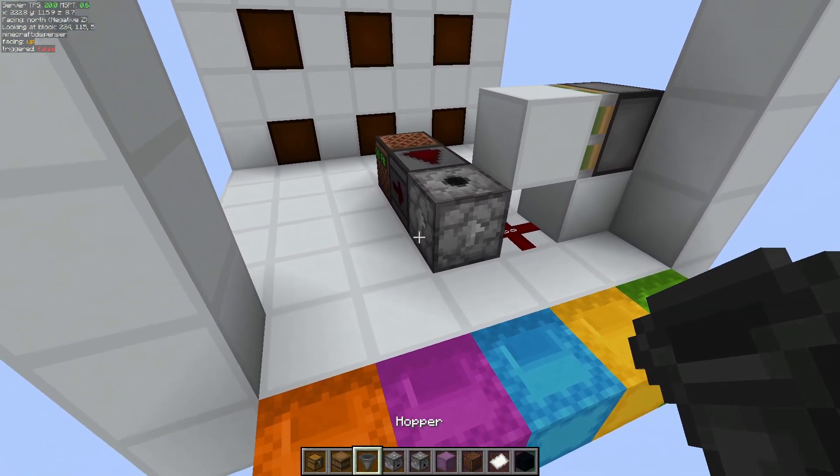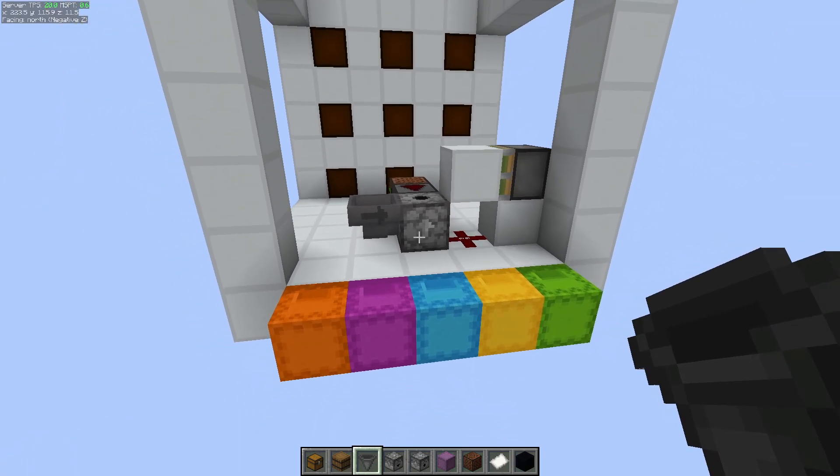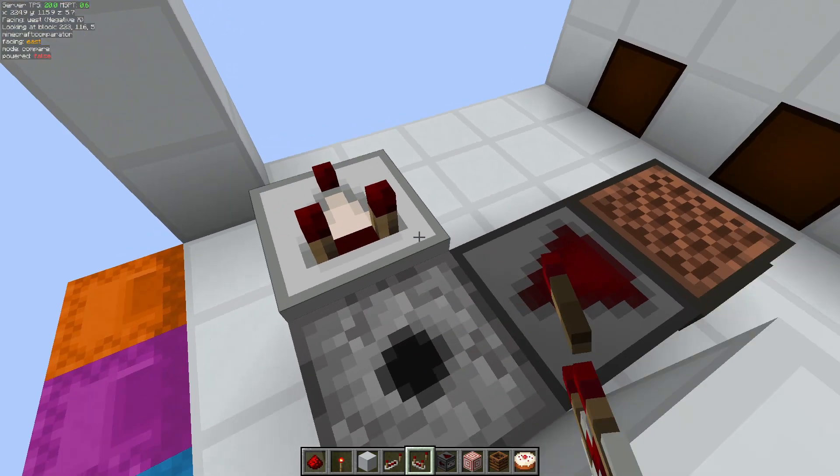We have to return those shulker boxes back to where they belong, so we just put a hopper facing into the dispenser like that. Then we have to read out the value, so we're actually going to read it out from here and here as well through a solid block.